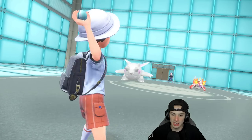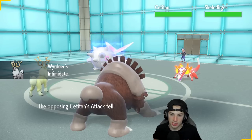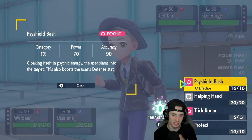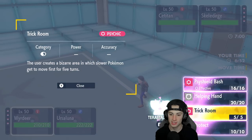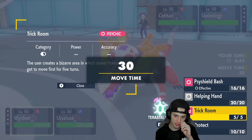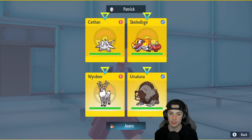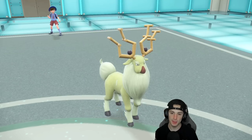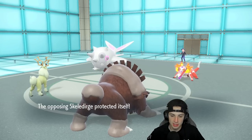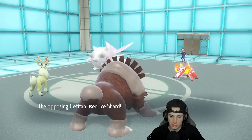They go into Cetitan and Skeledirge. Weird Ear comes out — Intimidate does nice work onto the Cetitan. Psyshield Bash cloaks itself in psychic energy and also boosts Defense, which is a good move. We have the Fairy Tera — I'm thinking about going into Fairy, considering they could have Ghost moves, but actually Ghost won't affect us since we're Normal type. That's actually big. I'm going to pop Trick Room and just Protect Ursaluna — Skeledirge might go after Ursaluna since we're part Ground type. Nice protect.